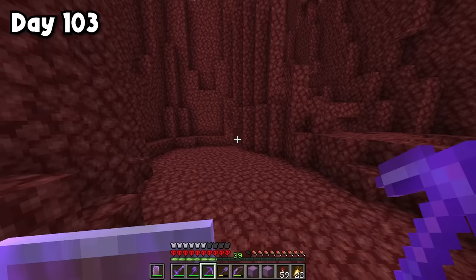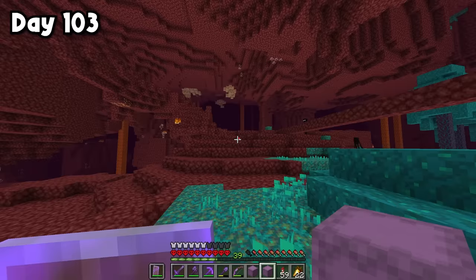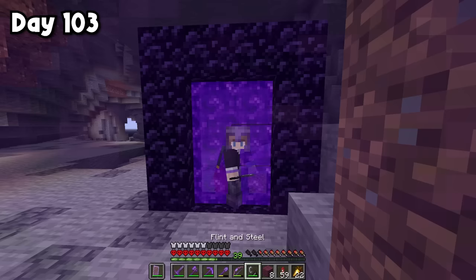We need to find a crimson forest to build this farm in, and I think there's one right over here by my stronghold portal. We also need to grab five warped fungi. There it is — the crimson forest. Now, since I don't have TNT to break the bedrock up here, I'm going to have to do this a little differently. The first step is to build a portal right here and see where it takes me — hopefully not the surface. Okay, we're inside a cave.